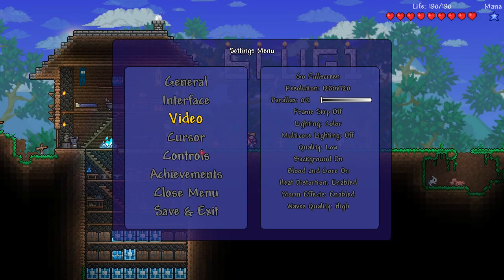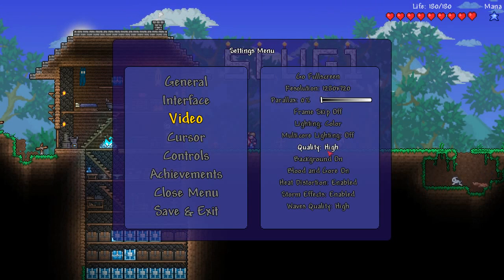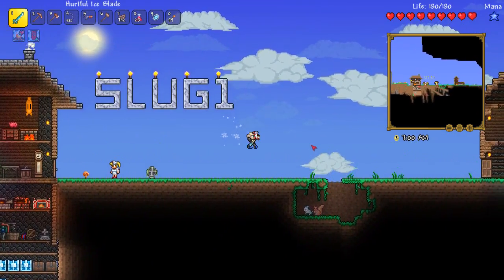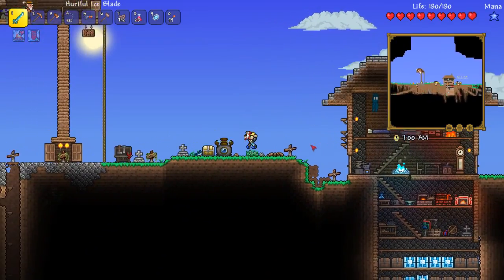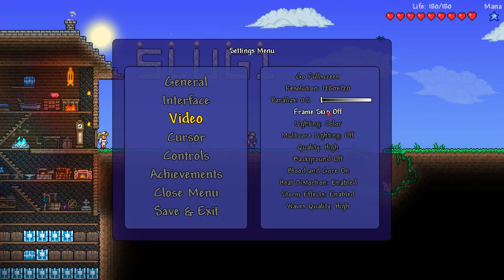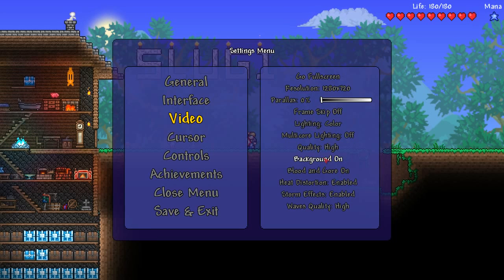Quality is just the basic visual quality — you can see as I change that it changes everything, like the shadow texture changes. You're gonna want to set that to low or medium if you're having problems — just play around with it to get the slow motion effect to disappear. Next is probably the biggest one: background. If you turn that off, your game should run significantly faster. This one and frame skip are probably the biggest things for game speed, but it also makes the game look a lot worse. I'd rather play on retro lighting but have the background on, than play on color lighting with the background off.